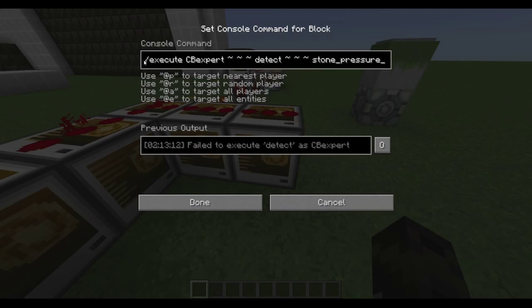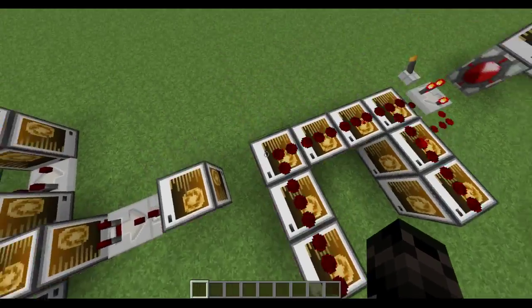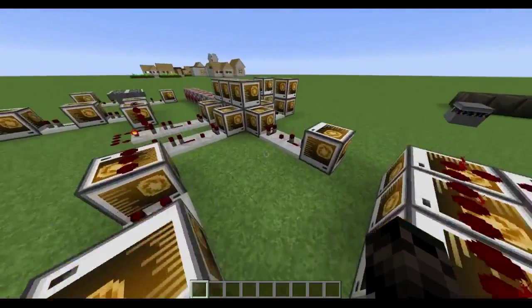We just have one here to execute all players to detect where they're standing to be a stone pressure plate. And if it is, we're playing the sound mob ender dragon wings. And we're just clearing the weather - you know, we don't want it raining.